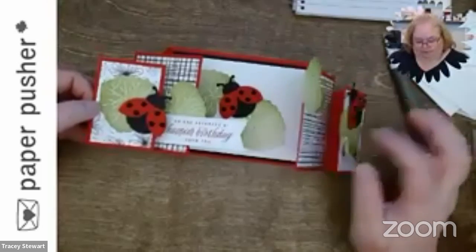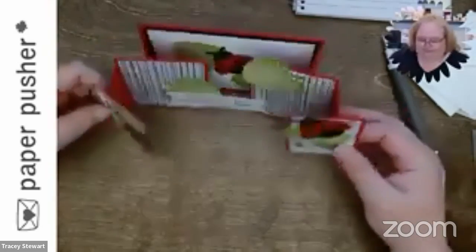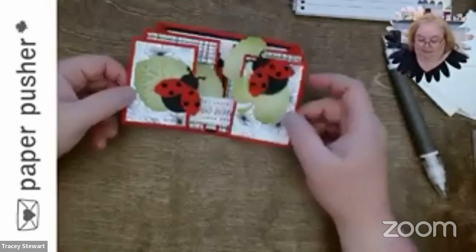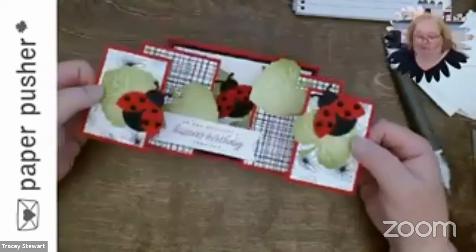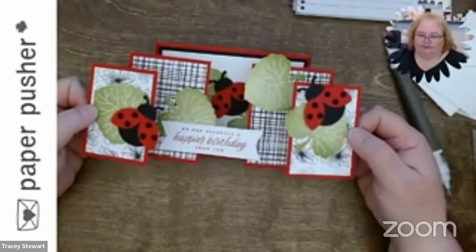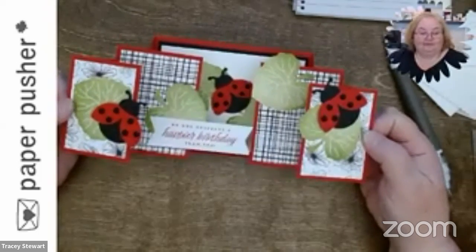You have options: this could be stamped instead of DSP, you could make it all the same DSP, the back piece could be DSP — lots of decorating options. But I'm pretty chuffed with how cute these ladybugs turned out. And just for Donna — special for Donna — you'll notice there are three ladybugs and each ladybug has three things per wing, so it's as visually pleasing as I can make it.